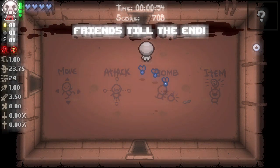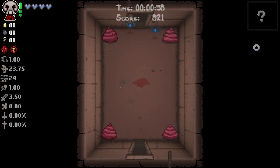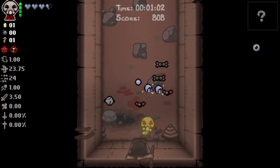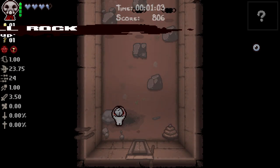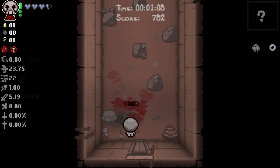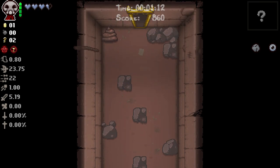There is an item room somewhere on this floor. I haven't actually heard that guy ever say 'friends till the end' before — that actually kind of scared the crap out of me. We do get Small Rock, which — my hips don't lie — I'm actually pretty happy about Small Rock on this one.